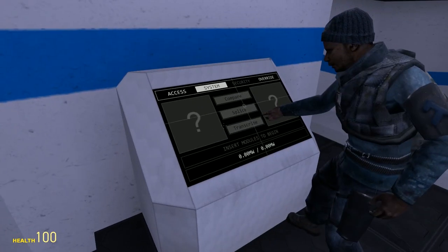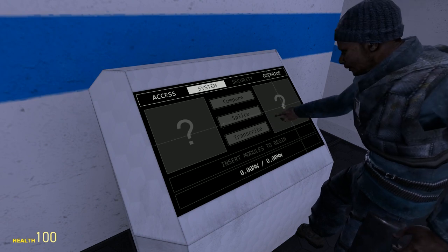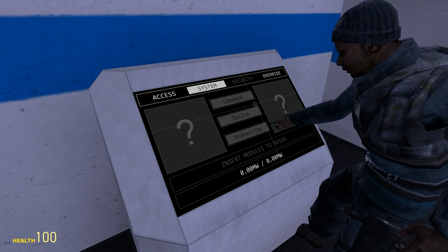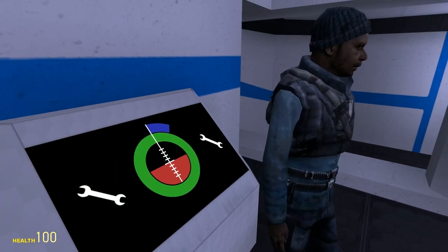So this is the system screen for this system. You'll see there are two empty spaces here, which is where you'll put modules. And then you can do three actions on them: you can compare them, splice them, or transcribe them. John, can you put in some modules? If you do one on the left, I'll do the one on the right.